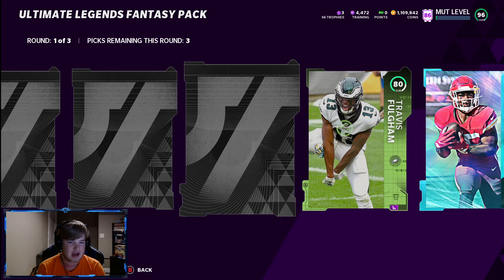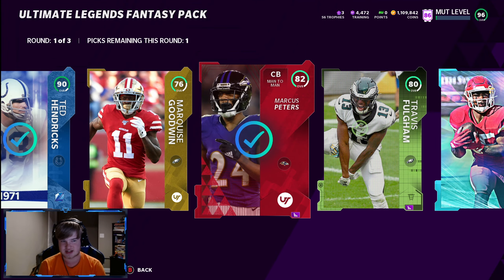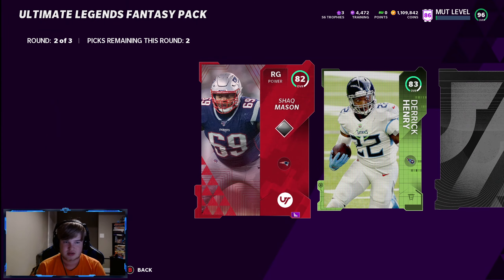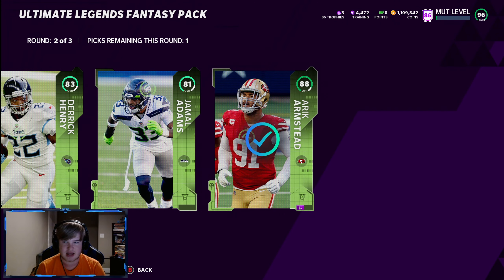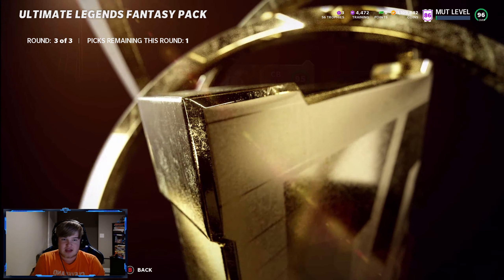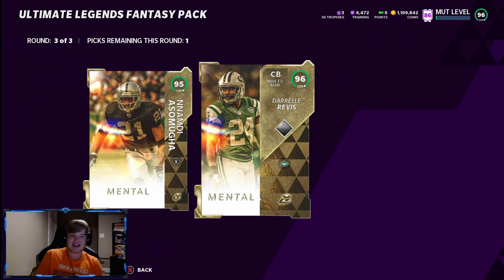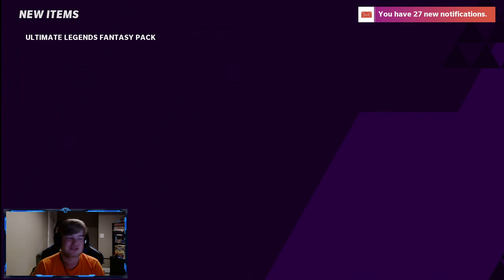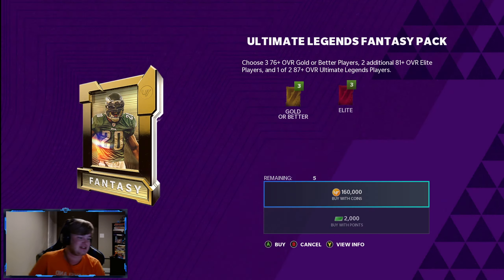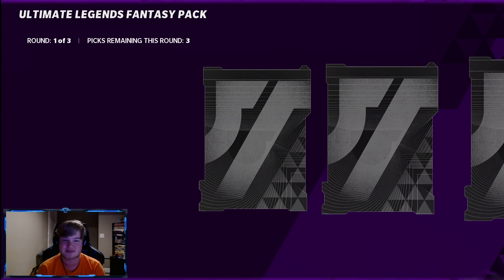Marcus Peters right there. Ted Hendricks, 90 overall — let's go! Give me that Dupree though. Derrick Henry, Armstead, and Adams — I'll just take those two. Big rings! Let's go! 95, 90 — double big rings! And we get a 96 Daryl Revis. We're stacking solid UL pieces, dude, but we can't snag a full one. I really want a gold 99.